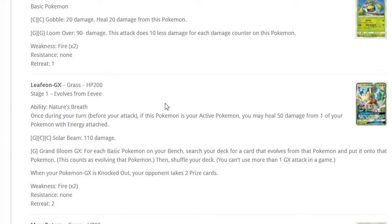Leafeon GX costs grass plus DCE for its attacks. Its ability is: if this Pokemon is your Active Pokemon you may heal 50 damage from one of your Pokemon with an energy attached — not bad at all. If you play two Leafeons you can switch between them using Guzmas and retreating. Solar Beam does 110 damage. Grand Bloom GX: for each basic Pokemon on your bench, search your deck for a card that evolves from that Pokemon and put it onto that Pokemon.